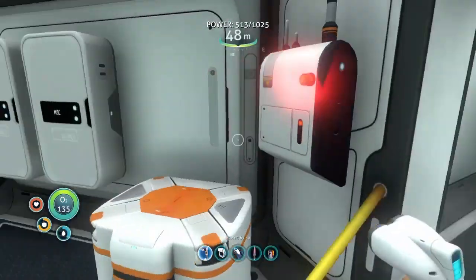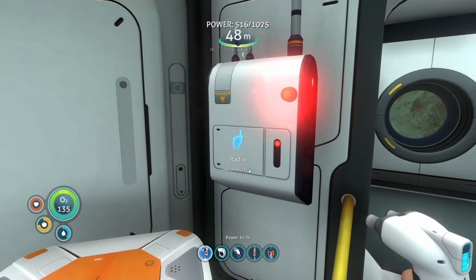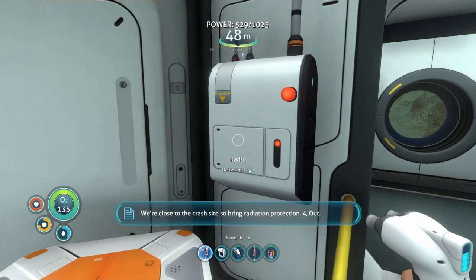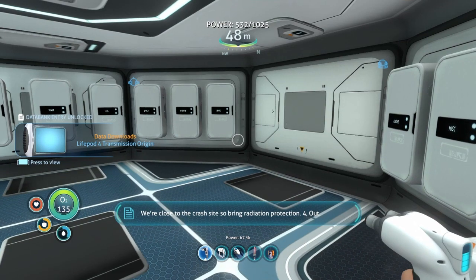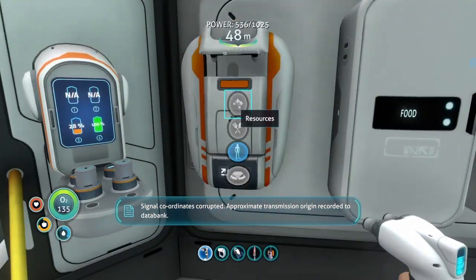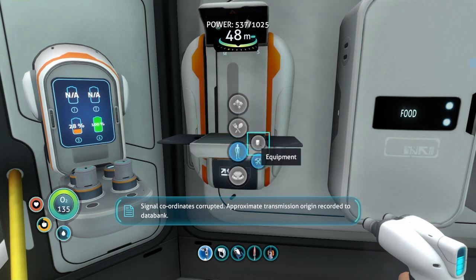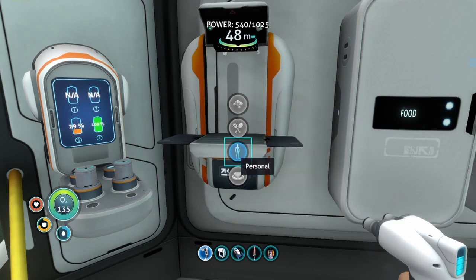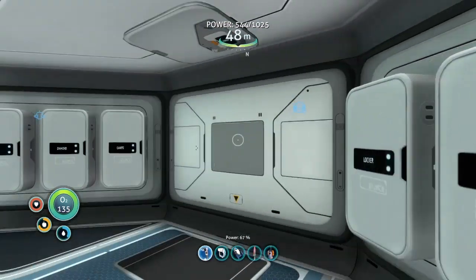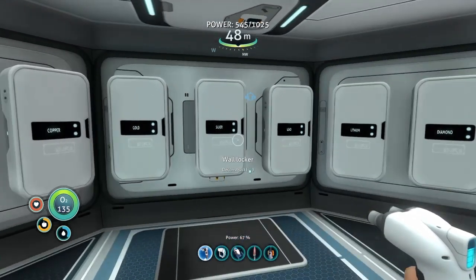We have a radio signal to listen to. Life pod four - we've landed close to the Aurora. The flotation device is active but we've got some big fish in the water with us. I don't know how long we're gonna last. We're close to the crash site so bring radiation protection. Signal coordinates corrupted - approximate transmission origin recorded to data bank. Okay, so that means we need fiber mesh and lead.